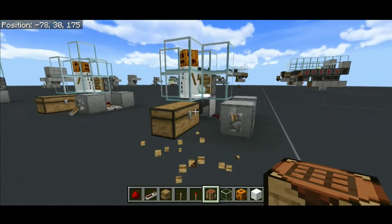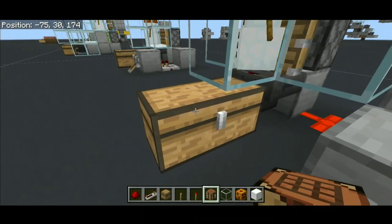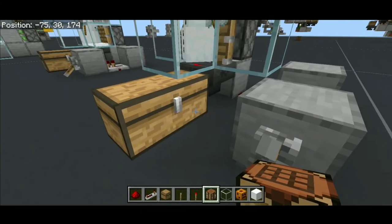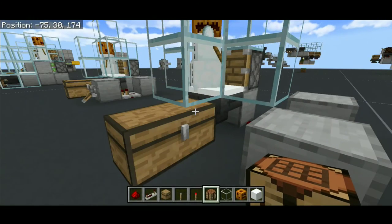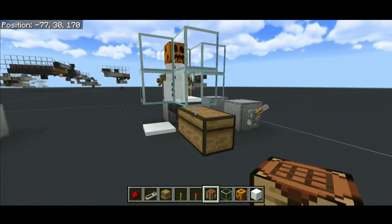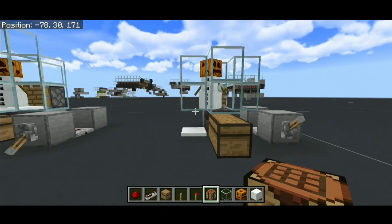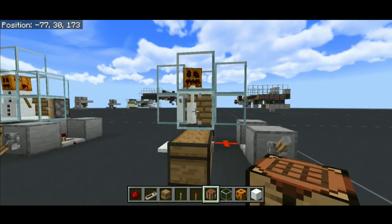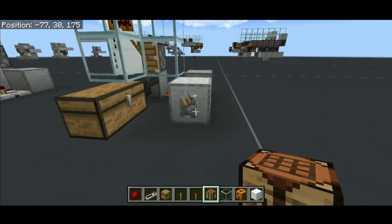That's all this farm has in it — it's a very simple farm. By the way, snowballs can only stack up to 16, so make sure you have a row of chests underneath using some hoppers to collect more snowballs, otherwise it will fill up real quick. That's all for this video — hope you enjoyed and hope this farm will help you get snow in a quick and easy way. If you want to see more of this kind of content, check out my previous videos or subscribe for new content. I'll see you guys in the next video — take care and bye bye!